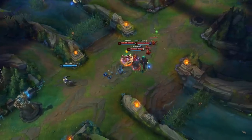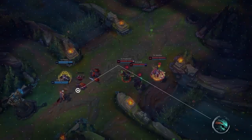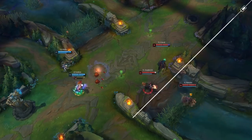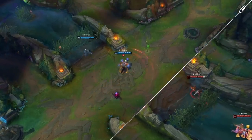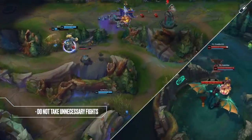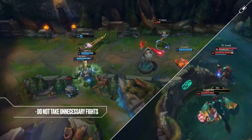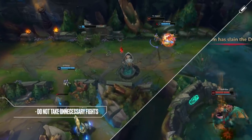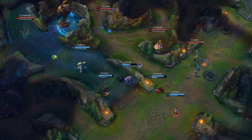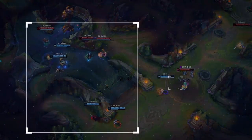In their win versus Team Liquid, G2 recognize that a 5v5 could be risky. So instead of contesting TL at the Drake, they push mid and set up a dive against TL's strongest member, Impact. It seems obvious, but do not take unnecessary fights. Teams will often make the mistake of contesting every single objective, but the optimal play is usually to trade it for something else on the map. Around Baron though, sometimes you can't avoid a fight. Knowing this, G2 decided to break down what should have been a 5v5 into two smaller skirmishes.